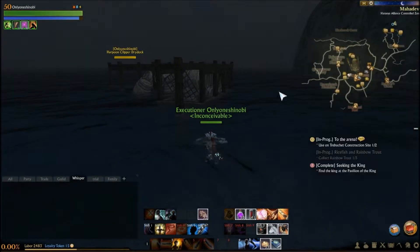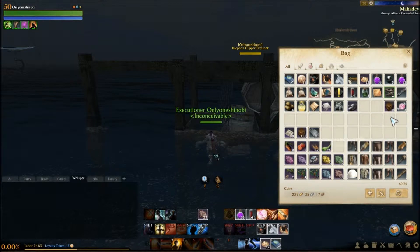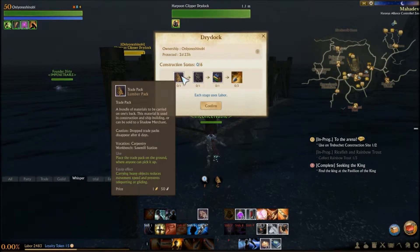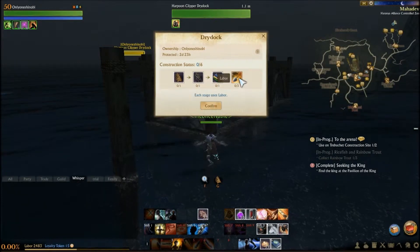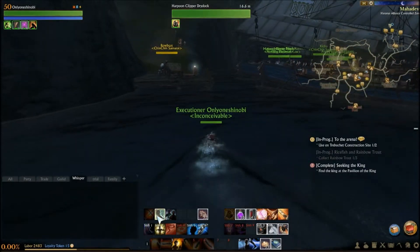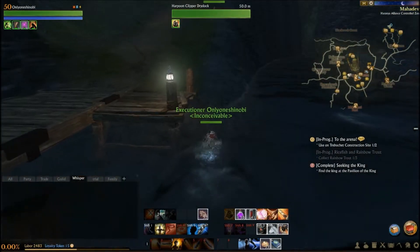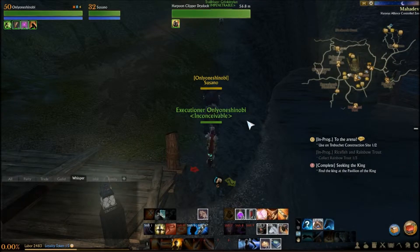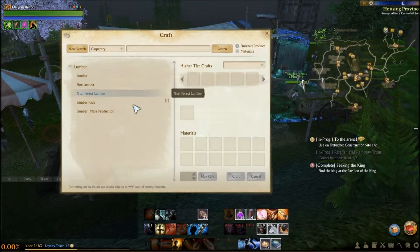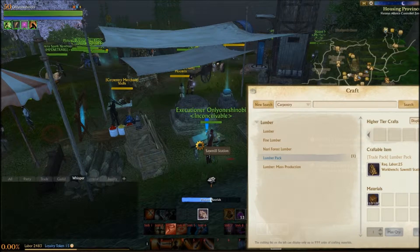Alright, so once you get your dry dock placed, you can start building. To place the dry dock I should have mentioned — it takes 10 lumber and 10 iron, so make sure that you have a little bit of extra on you at this time. If you open up the build list, you'll see that you need one lumber pack, one iron pack, one fabric pack, and some labor. I've got all the materials on me — the lumber, fabric, and iron — and I'm just going to go ahead and do it all. If you don't have the materials, I think you have two days to get the materials before your dock disappears, so make sure that you have everything ready.